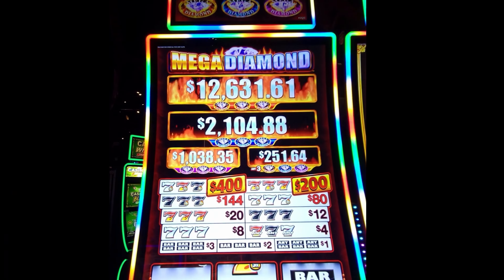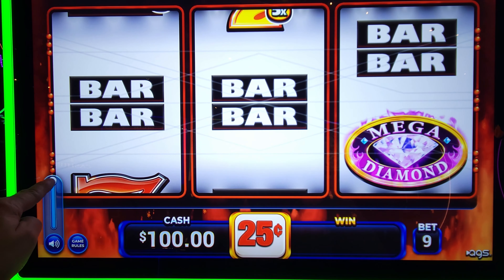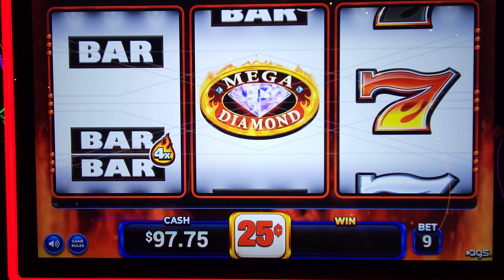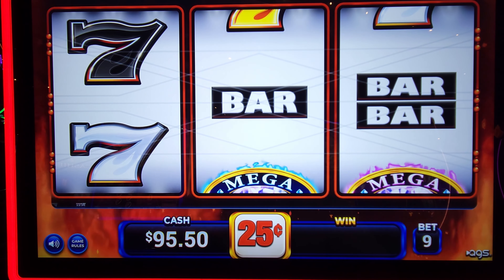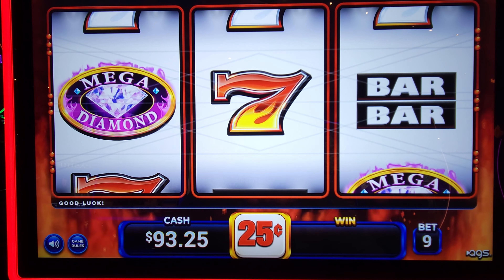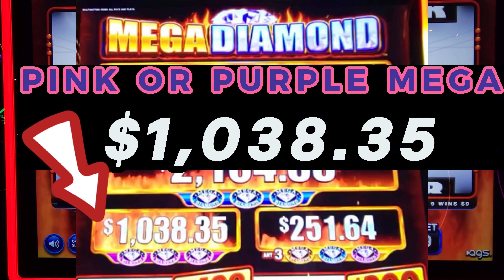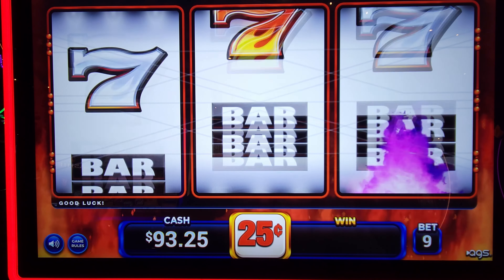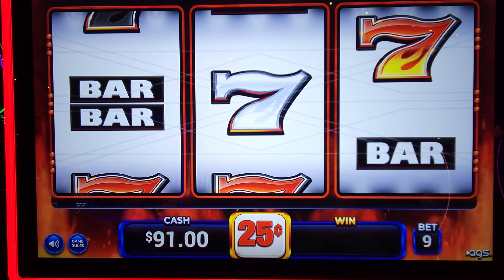Alright, going to play some Mega Diamond by AGS. Putting $100 in cash. Max bet is $2.25. The only reason why I stopped at this one is because the Mega is now at $1,038 — that's very high, considering it starts out at $850. It's become my new favorite slot. Let's see how we can do today with it.